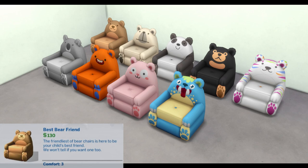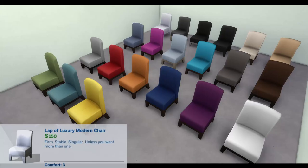Best Bear Friend: The friendliest of bear chairs is here to be your child's best friend. He won't tell if you want one too. Comfort: 3.